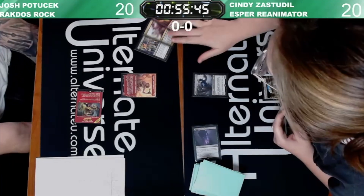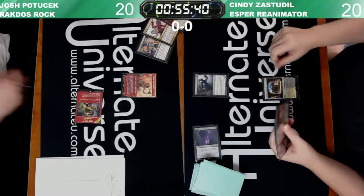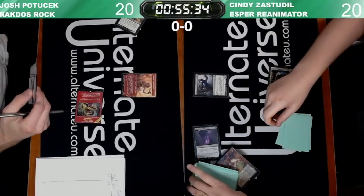Josh is leading on Den of the Bugbear into Nimble Pilferer. Zindy is going to Concealed Courtyard, Evoke Grief, Ephemerate Grief. So we're going to be taking some cards from Josh's hand.